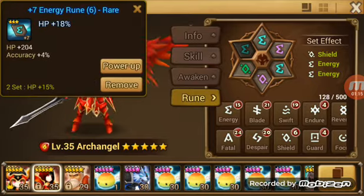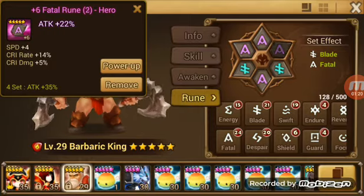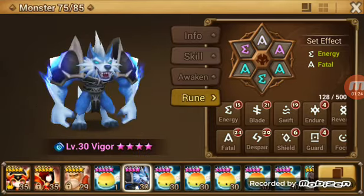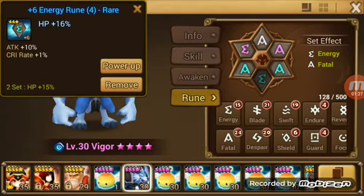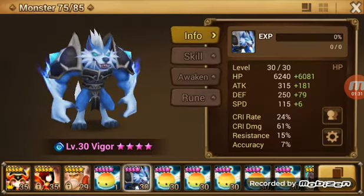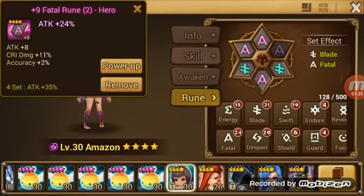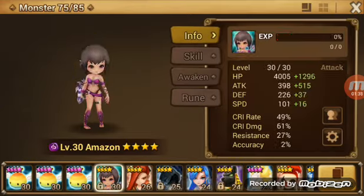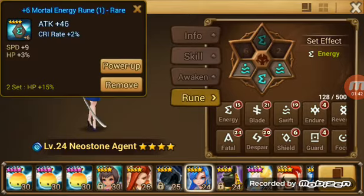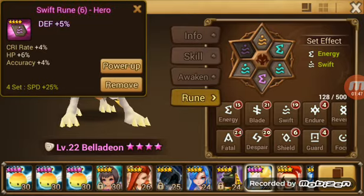Vanessa is on Violent with defense, defense, HP. Barbaric King is on attack, attack, attack. Vigar is on Fatal because we didn't have any energy runes to put on him — he's on HP, HP, HP. Mara is on attack, attack, attack. Emma is not fully runed right now, and neither is Bella — she's on HP, HP, defense.